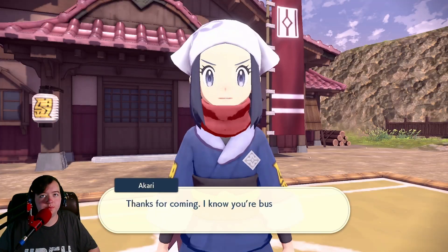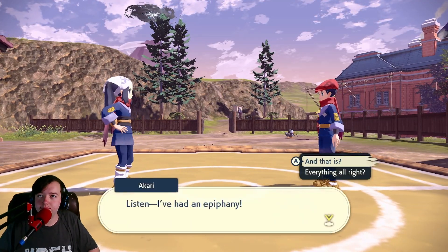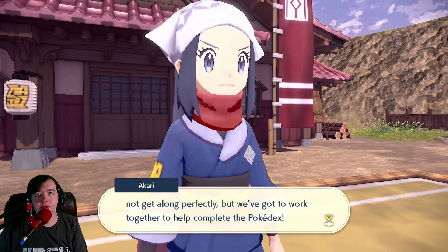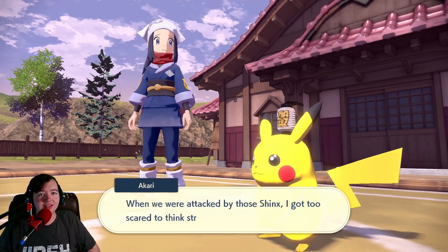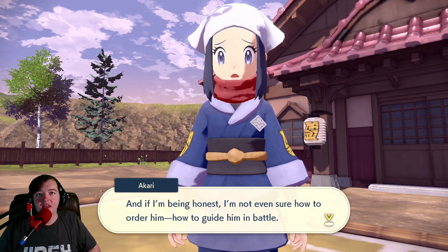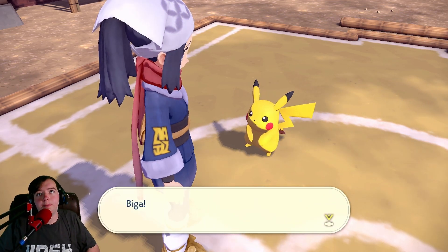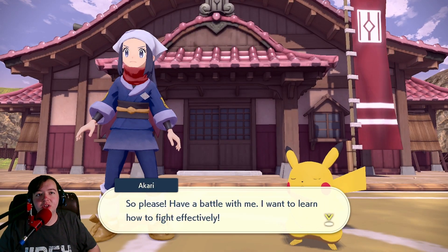Thanks for coming — I know you're busy. Listen, I've had an epiphany. I've got a partner of my own. We may not get along perfectly, but we've got to work together to help complete the Pokédex. You have a Pokémon? Interesting. Yes, here — this is my partner, Pikachu! She's got a Pikachu! When we were attacked by those Shinx, I got too scared to think straight, and I couldn't handle battling as a team. Ever since then, my partner refuses to listen to anything I tell him. And if I'm being honest, I'm not even sure how to guide him in battle.